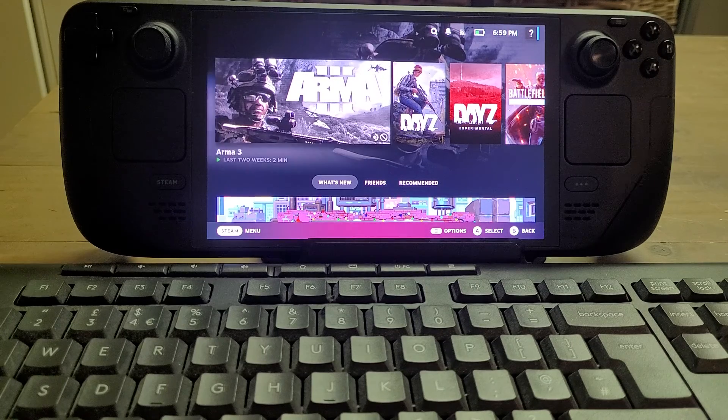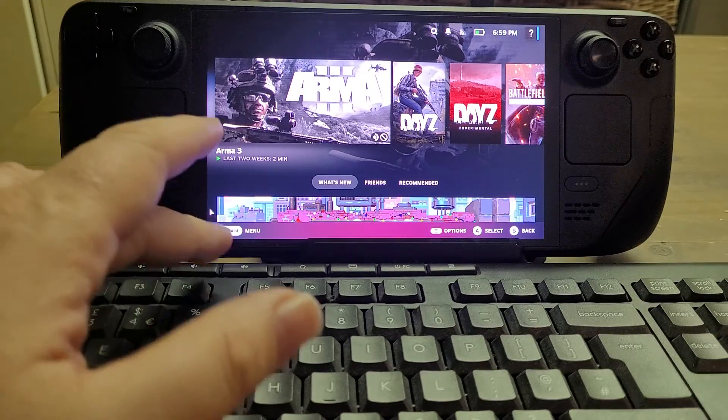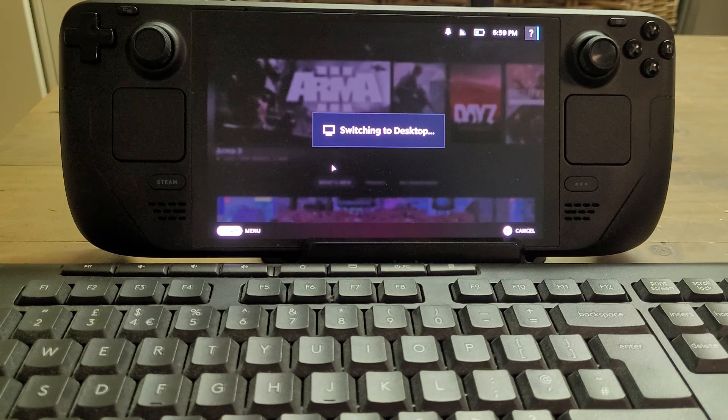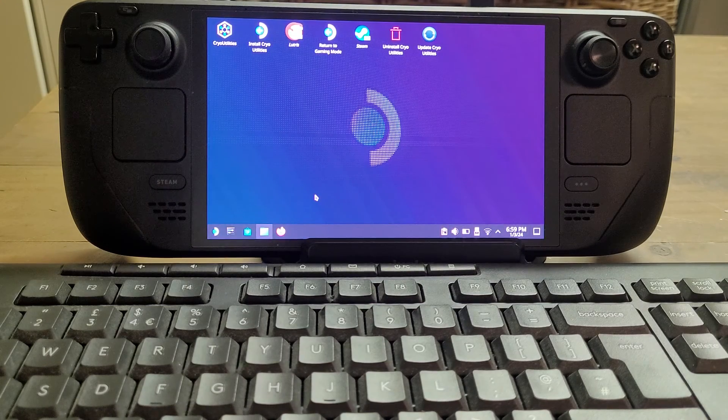First things first, we're going to want to go into desktop mode. I'm just working with a wireless keyboard and mouse here. You would press the Steam button, then go to Power, then Switch to Desktop, and this will switch over.